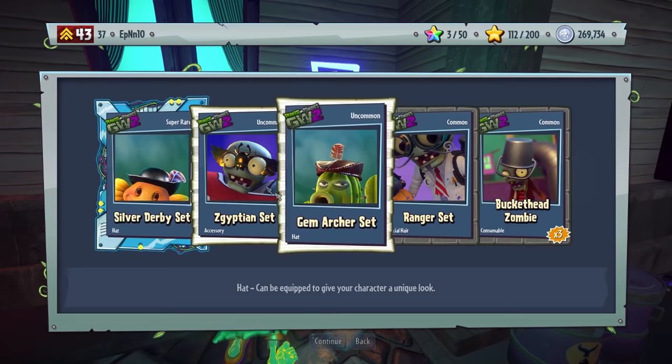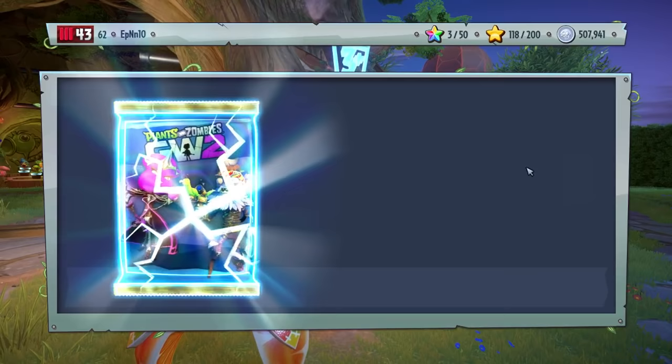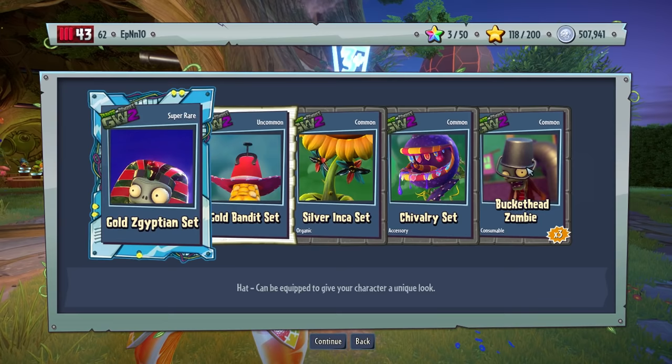This is the Egyptian Set, oh nice — we keep getting these. Ranger Set, I'll take it. In 0.1 milliseconds — there are a lot of Peashooters and whatnot. If there's a Peashooter one-on-one, you're going to get wrecked, especially if they catch you first. We got the Silver Wreath Set — sweet.